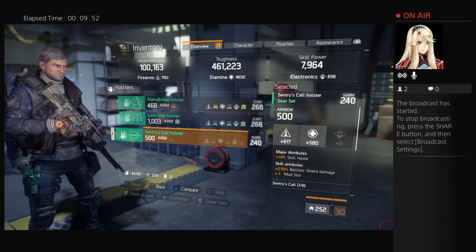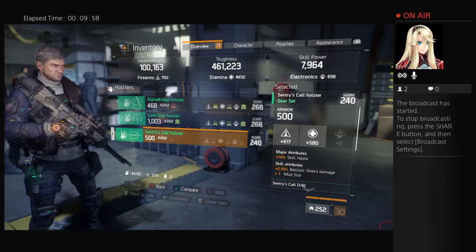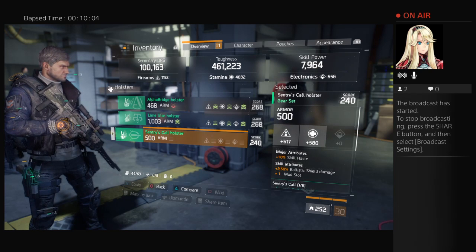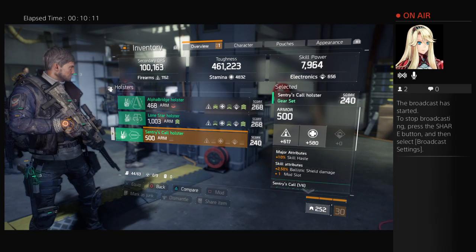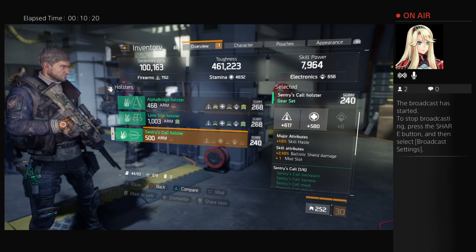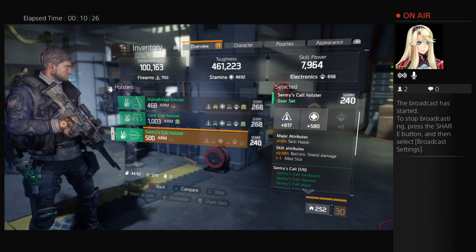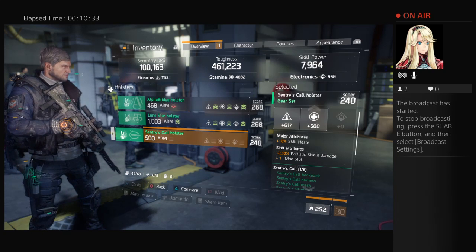There's the Sentry's Call holster. I don't see any mod slot. I'm on it right now and it says skill haste plus one mod slot, but it doesn't have a mod slot. It's also only a 240, so I keep those mods stored.